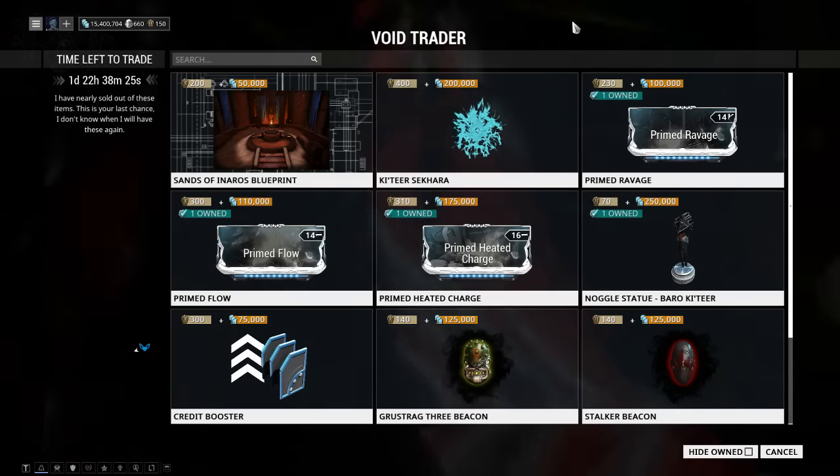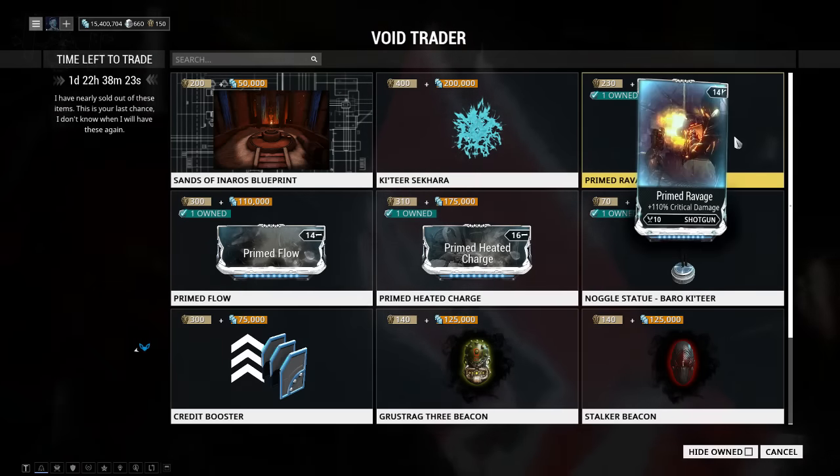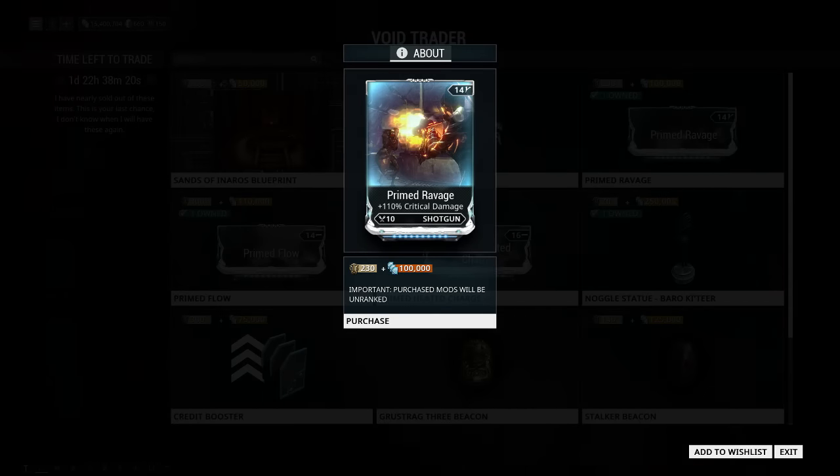Next up, Prime Ravage — 230 ducats and 100,000 credits. Crit chance for shotguns normally caps out at 60, so this is a pretty big deal. It would be my pick of the week if there wasn't another prime mod on here.